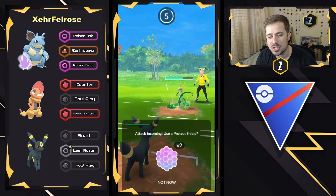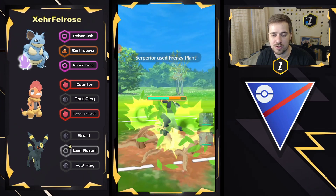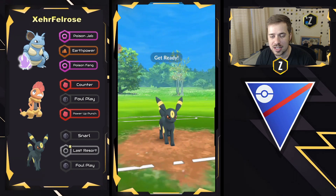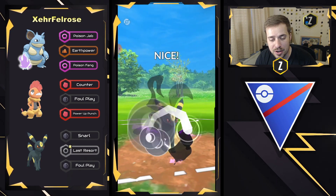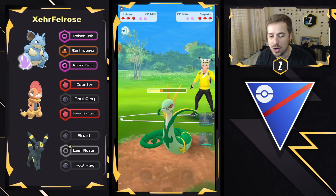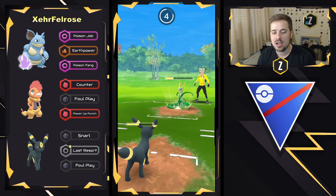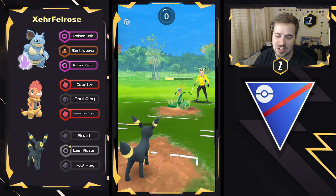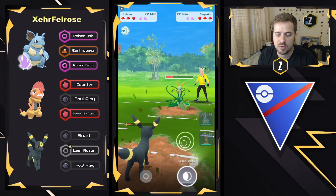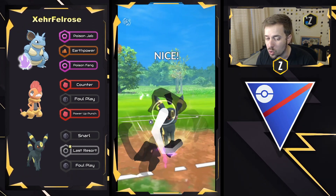What's great about an Umbreon safe swap in this kind of situation is it's very tanky, which means it can soak these Frenzy Plants and spam Foul Plays very quickly as well. If this Serperior does have Leaf Tornado, that might help it out to lower the attack, but we'll have to see. No shield as well, which means Umbreon, if it lands one more, is going to be able to flip this matchup, and we do see another charge move coming through. They're going to go ahead and let this go — it can't KO right here. It is going to be another Frenzy Plant, but they will be able to get to a Foul Play in time.